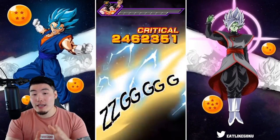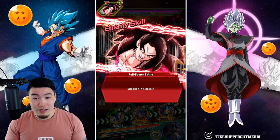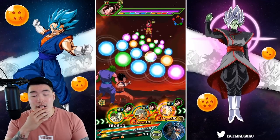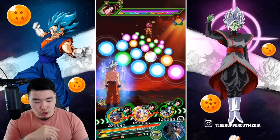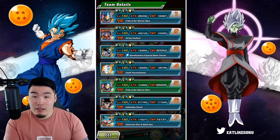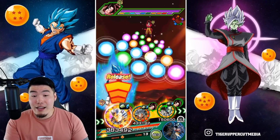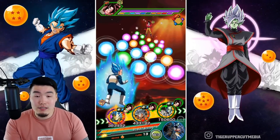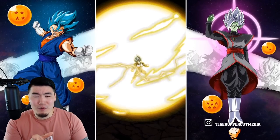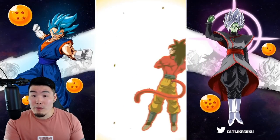Super Saiyan 4 Goku is dead. Moving on to the final phase with Full Power Super Saiyan 4 — this guy is pretty hard, and the unfortunate thing is that Goku can no longer dodge. I'm not exactly sure how we're going to play this. I'll probably put Goku in the middle because there are the least attacks there. His defense is still going to be around 200,000, but if we take a super, that could be really bad — that might kill us.